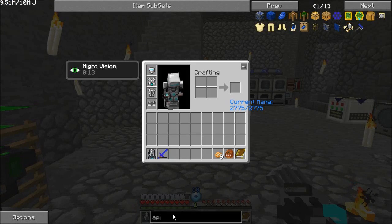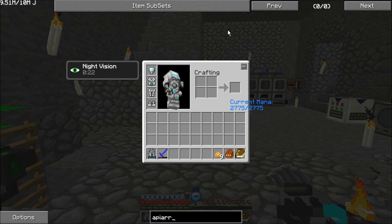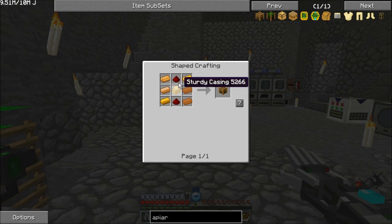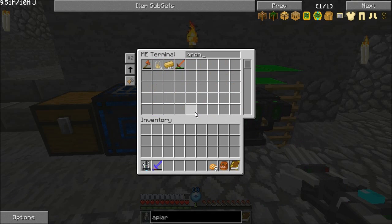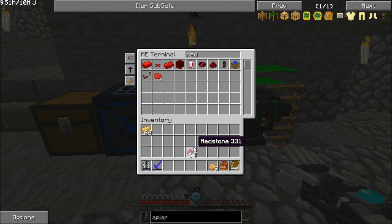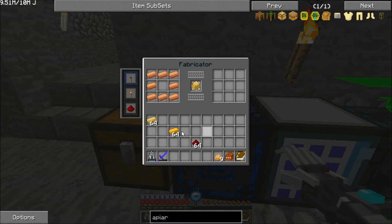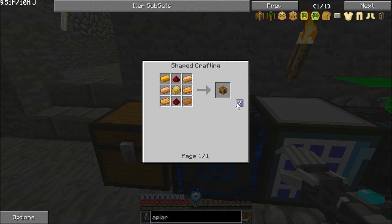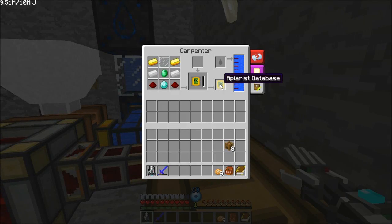Now while that crafts up, we're going to also need to make some apiarist machines. This you can consider to be sort of a machine block for extra bees. It's sturdy casings, redstone, and copper. We're going to need quite a few of these things, so let's get some bronze, redstone, and copper. We'll put the recipe for the sturdy casing in and get eight of those, then the recipe for the machine and get eight of those. By now, our apiarist database is done.